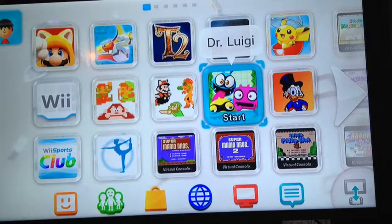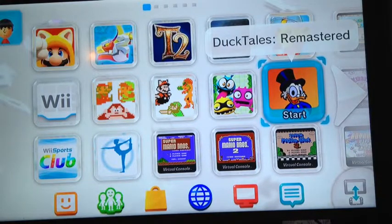Next up is Dr. Luigi — a fantastic game, basically another Dr. Mario. The L-shaped operation mode is a nice addition. It's kind of like Tetris 2 for the Super Nintendo, where it had the weird-shaped tetrominos. There's also the retro way to play Dr. Mario, except with Luigi, since it was the Year of Luigi, and it capped off that year with this gem. I really enjoy it.